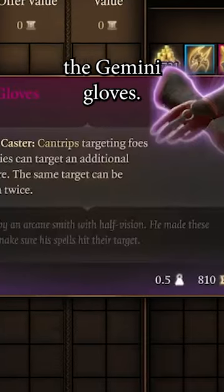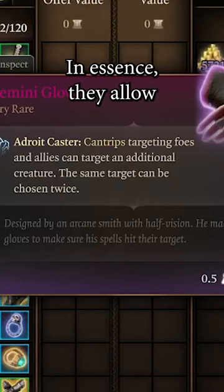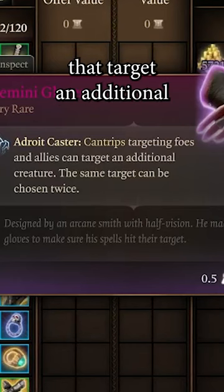One of these items are the Gemini Gloves. Once per short rest, they allow you to trigger the ability Adroit Caster. In essence, they allow cantrips to target an additional creature.